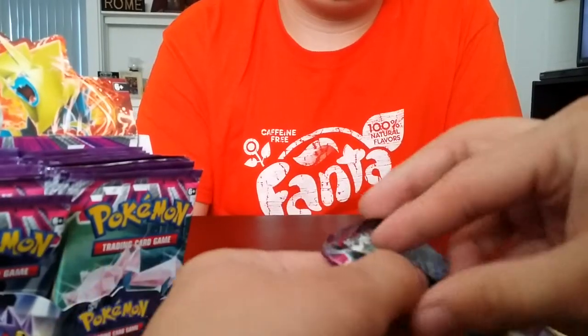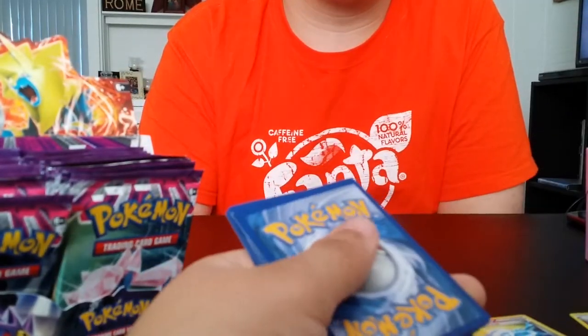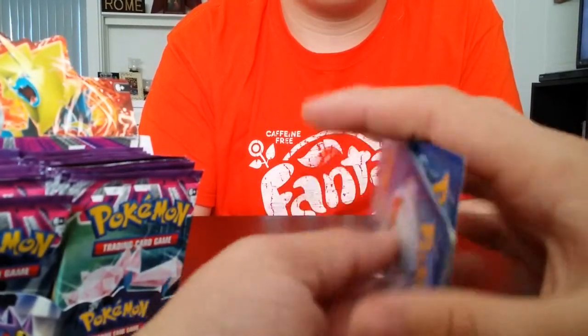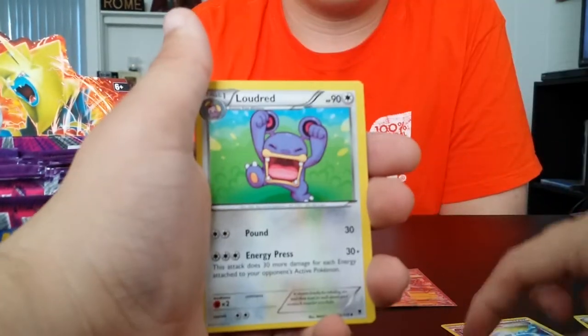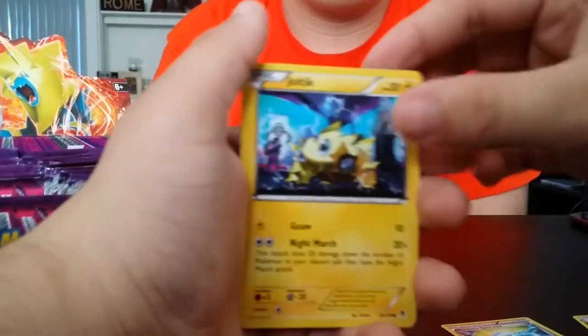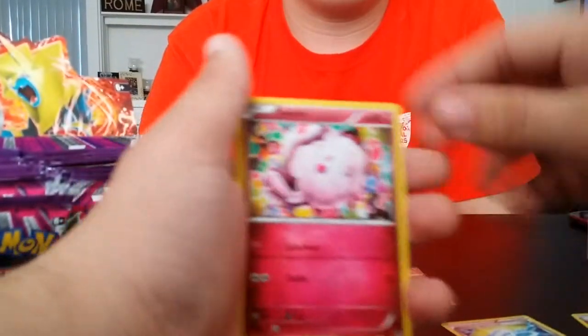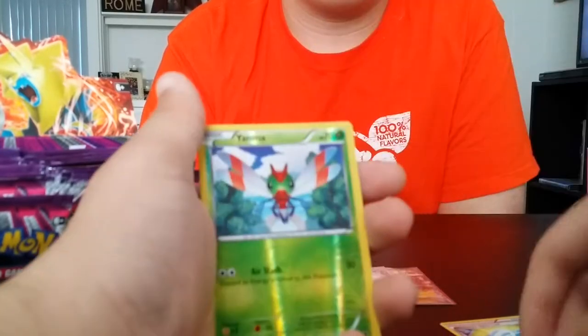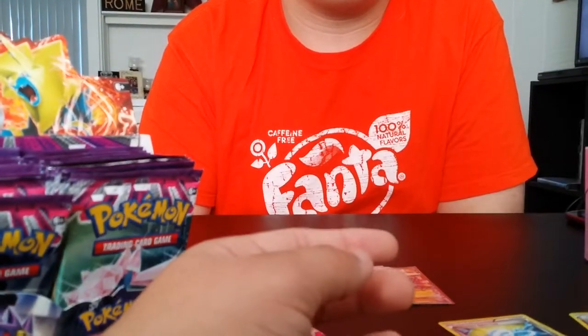Next pack. I was counting these packs, I was trying to keep count, I failed. Code card. So we got a Fletchinder, Zygarde — getting a lot of those — Loudred, another Joltik, Gligar, Finneon, Swirlix, Murkrow. Reverse Yanma. Zygarde — is that my second one? And Jellicent. Kind of an ass pack.